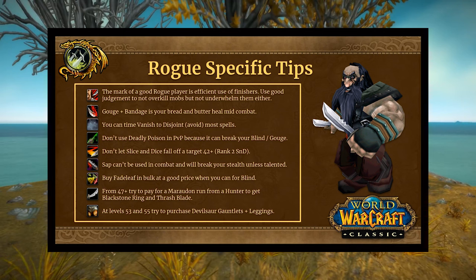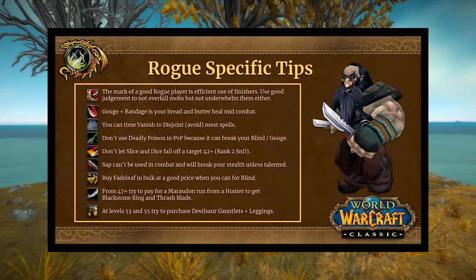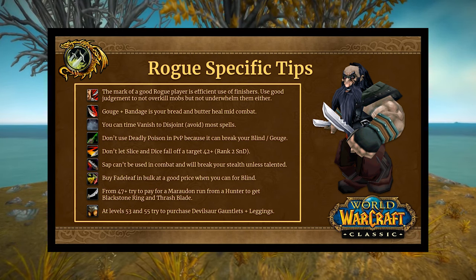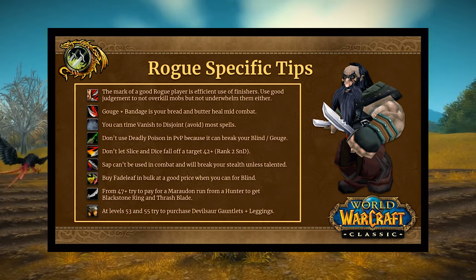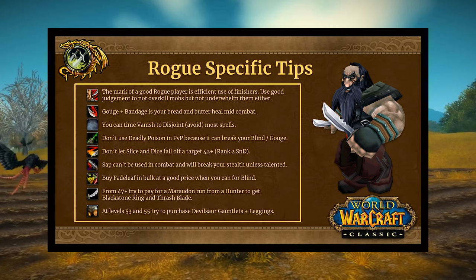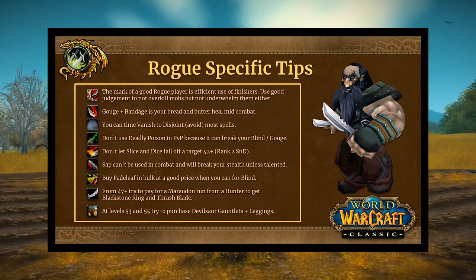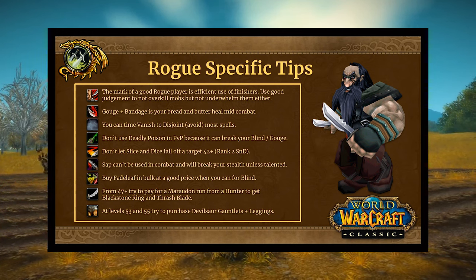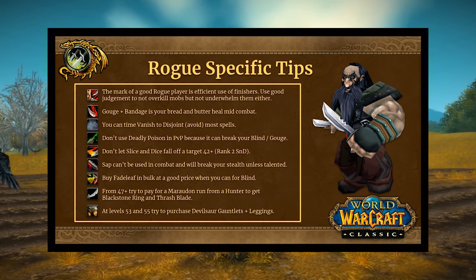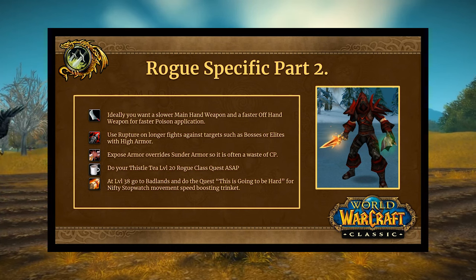Gouge and Bandage is your bread-and-butter heal mid-combat. You can Vanish to disjoint most spells. Sap can't be used in combat and will break your stealth unless talented — that's how it was in vanilla. If you have an opportunity to buy Fadeleaf in bulk at a good price on the AH, do so for ample Blinds. From level 47 onwards, you can try to pay a warlock or hunter to run you through Maraudon for the Blackstone Ring and Thrash Blade, and at 53 and 55 consider purchasing the Devlin Gauntlets and leggings.